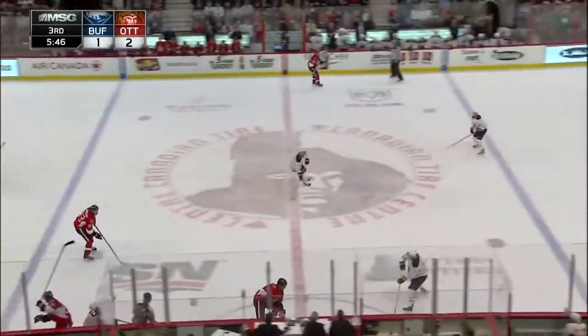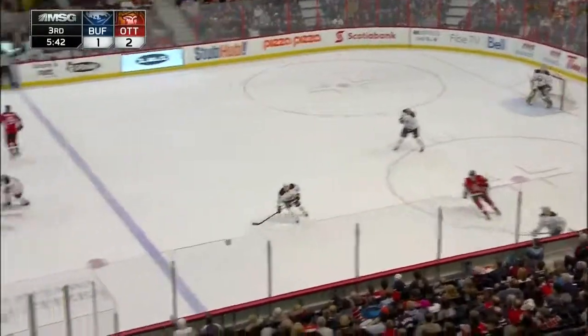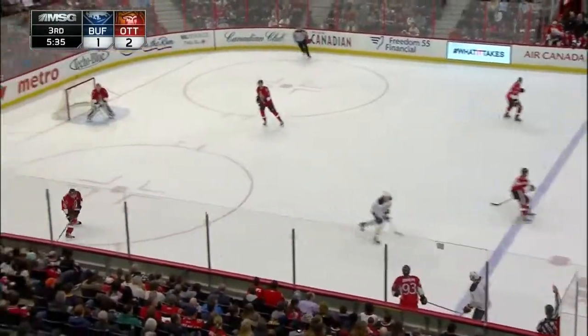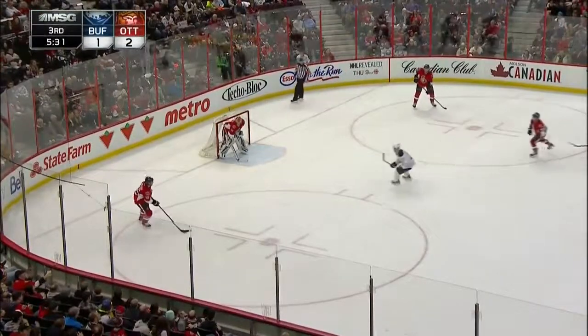5:47 to go in the third period as the Senators come to center — no possession though, the puck ahead of McCulloch. Now the pass up ahead to Steve Ott, he'll send it back. Cody Hodgson back to Steve Ott. Put it to D'Agostini. Now Ott gets it in over the line but D'Agostini's got a tag up on the play. Cody Hodgson will turn and go to the bench.